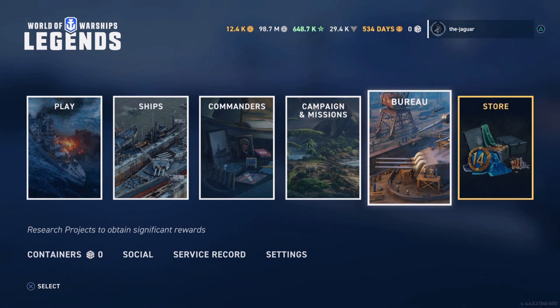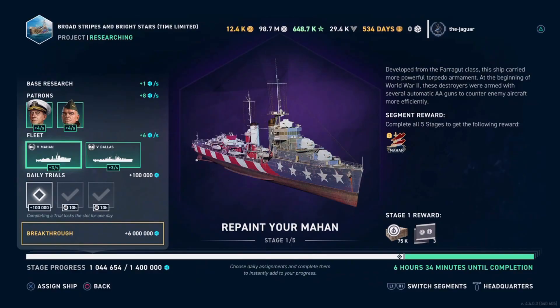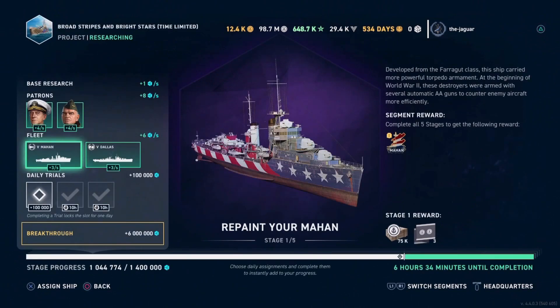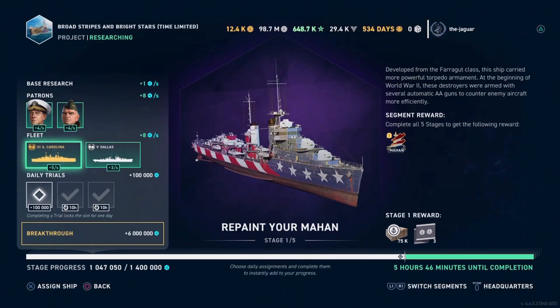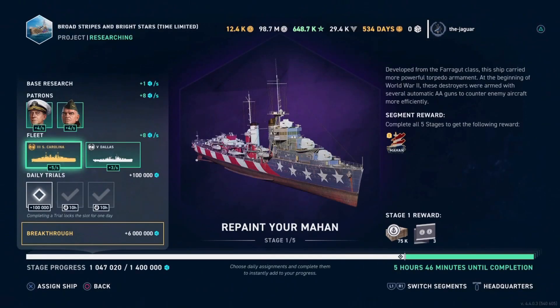Now that we have the South Carolina, let's go back into the Broad Stripes and Bright Stars bureau project and switch around the ships. With the two current ships there are 6 hours and 34 minutes until completion. Selecting the South Carolina changes the boost from 3 seconds to 5 seconds and brings it down to 5 hours and 46 minutes — nearly an hour saved. So if you have the South Carolina, put it in the Broad Stripes and Bright Stars bureau project and see how many camos you can get, even without the Black or the Independence.